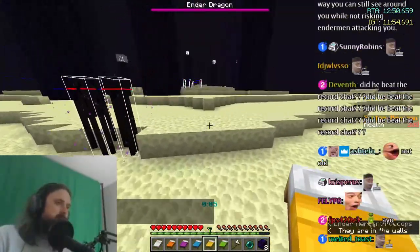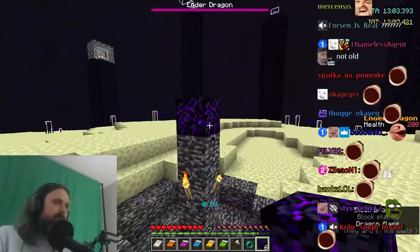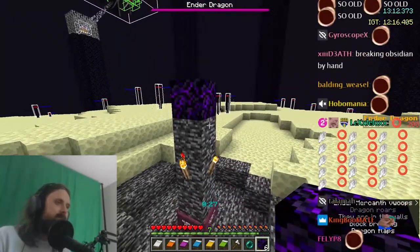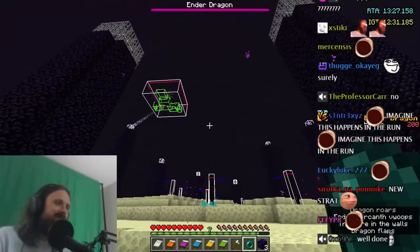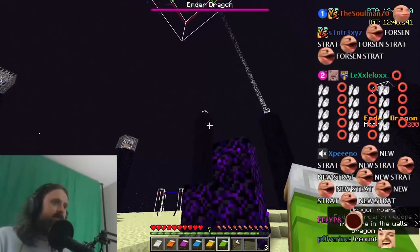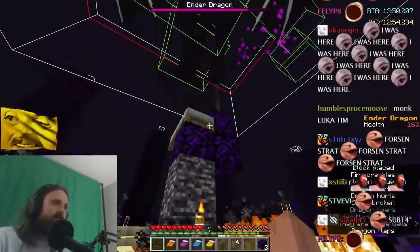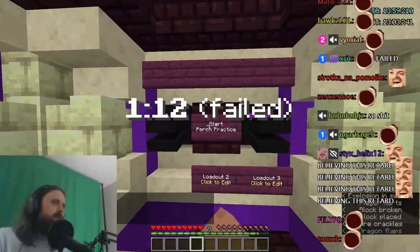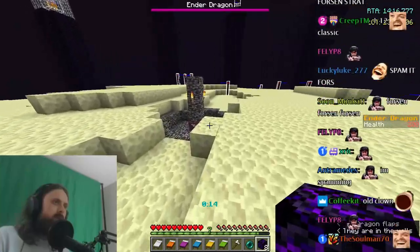I hit the wrong hotkeys. I can look at his HP or his hitbox at the same time - this is a thing. I can't place the bed. I couldn't place the bed, I don't know what happened - I was spamming it.